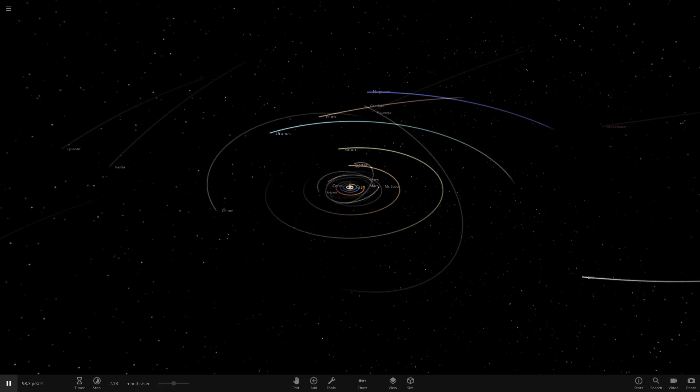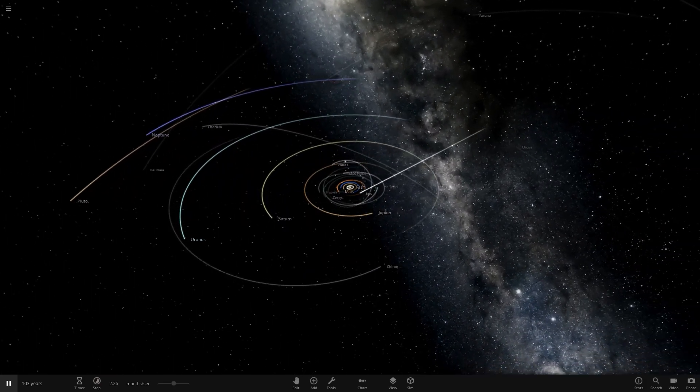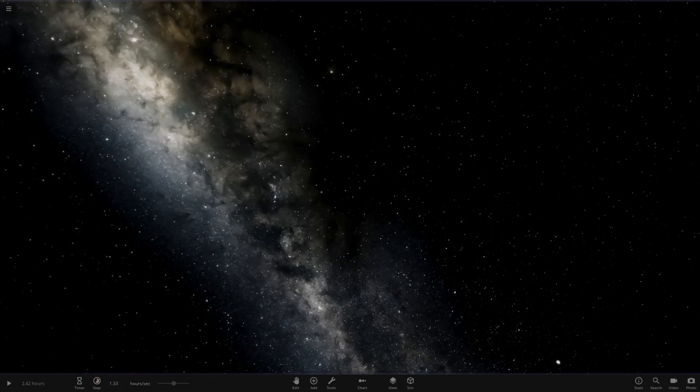Hello everyone and welcome back to another Universe Sandbox video. Today we're doing a follow-up to last week's video where we checked out the ultimate 4000-band modded Jupiter. We've got another upgrade on that one, plus something else pretty cool - a Uranus. Both of these are from mad planet guy, who sent them to me on Discord. Links to both will be in the description.